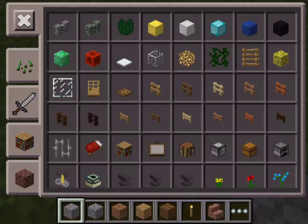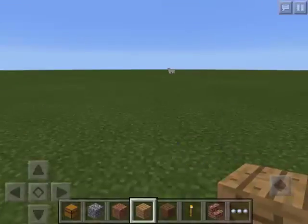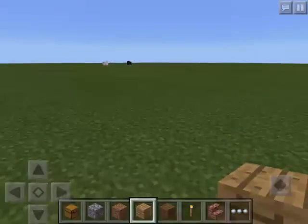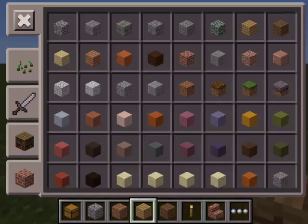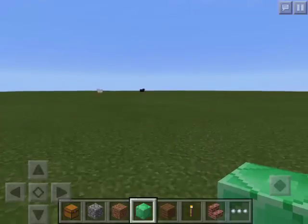A house and a mob spawner to kill the mob spawner again. Okay, so what do you want me to build the house from? Build it from emeralds and diamonds and every ore, okay?